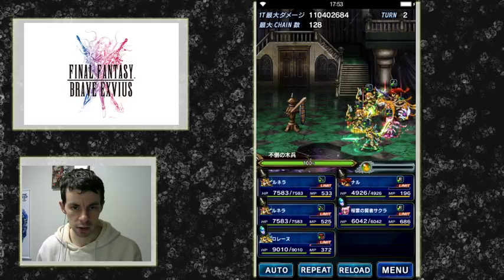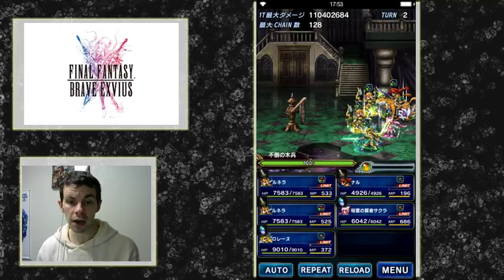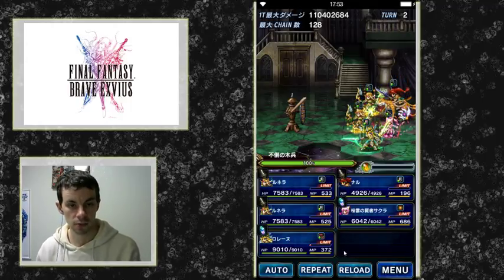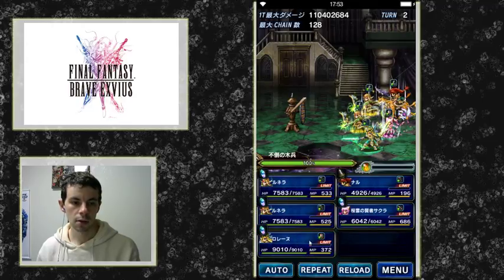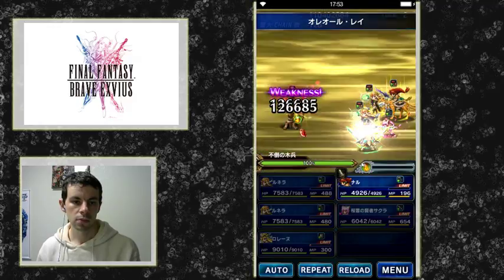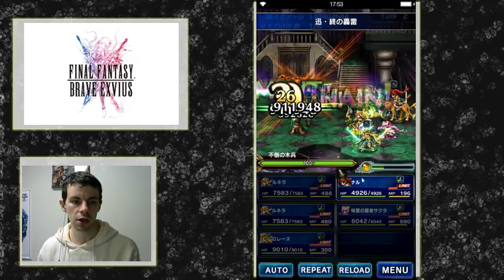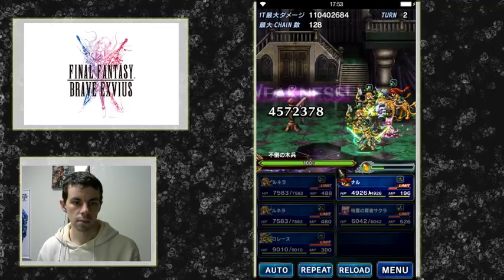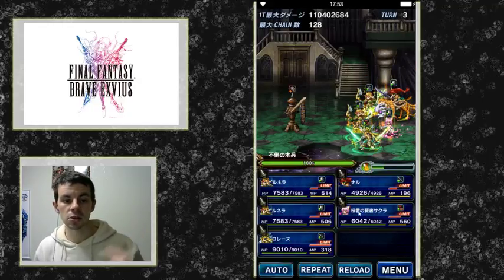Her main thunder attack is a 300% single target one-hit thunder attack with 150% added to each use, up to a total of 1500%, so you have to use it a bunch of times. It has famously been shown in trials to just be a massive stacking bonus. So we debuff for thunder, and here comes the quintuple cast. This is definitely one of CG Sakura's best things — she can massively chain herself up to being an incredibly strong thunder attacker.